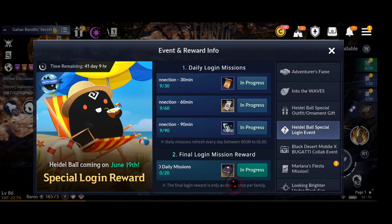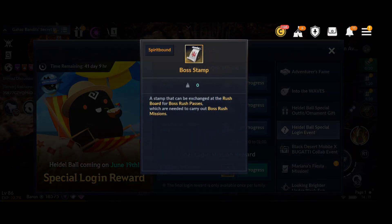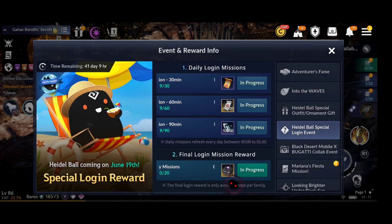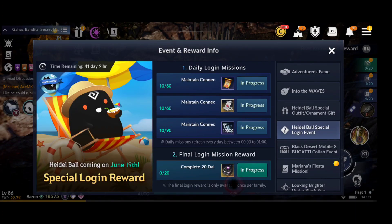There's a Heidel Ball Special Login Event lasting 42 days. Every day you can get 100% Hot Time for one hour, 500 boss stamps, and 10,000 lightstone fragments if you stay logged in for one and a half hours. If you complete 20 daily missions, you get 200 Blackball chests — you need to be level 60. Just stay in the game for one and a half hours and you get these rewards every single day, which is not bad at all.